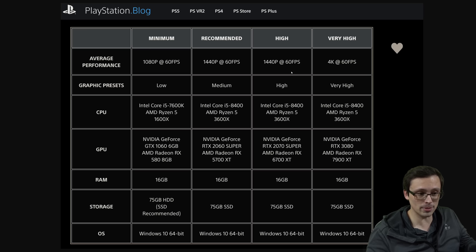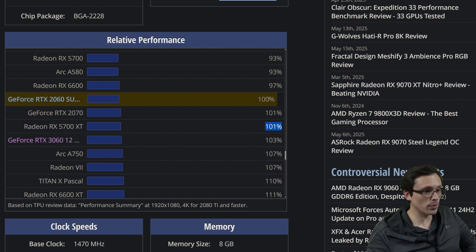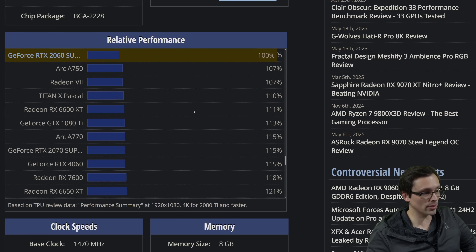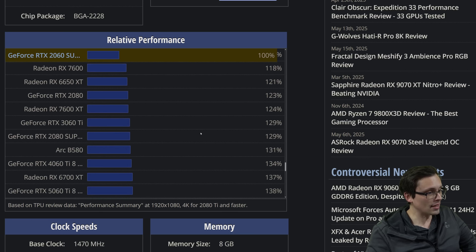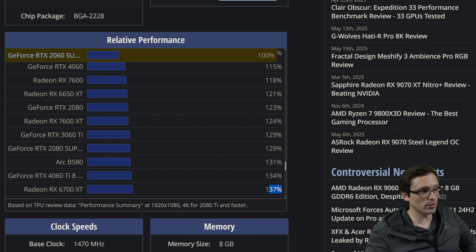Everything past this point sticks to the same CPU — the Ryzen 5 3600X or i5-8400 — which makes perfect sense because if the PS5 CPU can hit 60fps, these CPUs should be able to as well. Scaling from medium to high settings but staying at 1440p 60, we're up to a 2070 Super or an RX 6700 XT. If we leave the 2060 Super as the baseline, the 2070 Super is about 15% more powerful — which looks like the scaling from medium to high settings. The 6700 XT is about 37% more powerful than the baseline, and it's also generally a bit more powerful than the GPU in the PS5.